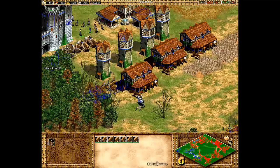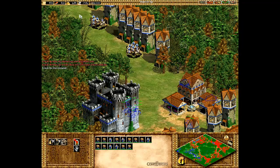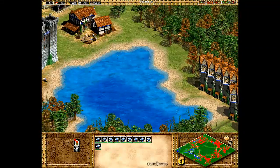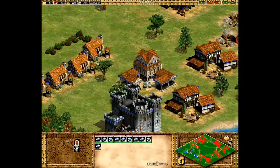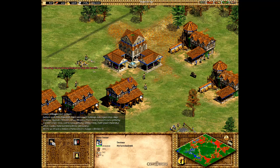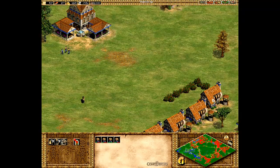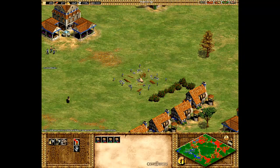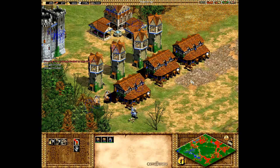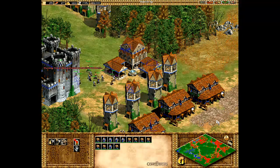One civilization has finally given up — one down, six to go. We've got some battles in our backyard we need to take care of, plus a few more villagers over here. Get some food over here. It's always good to make the rounds and find your villagers that aren't doing anything, make sure everybody's busy, otherwise you're wasting time and not getting the resources you need.